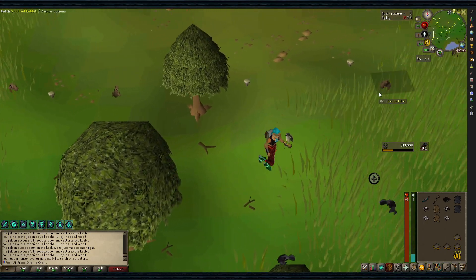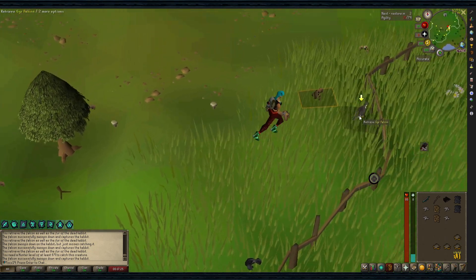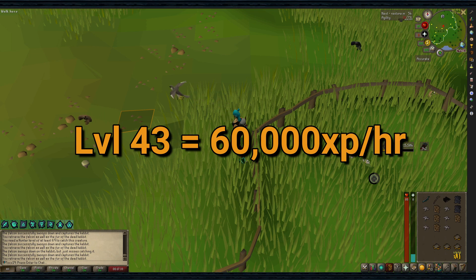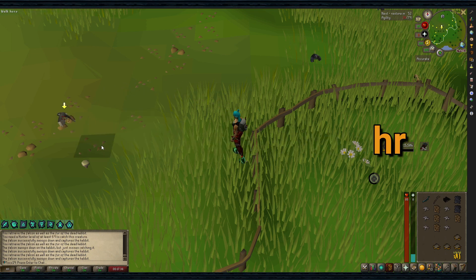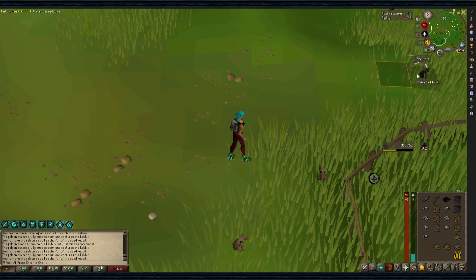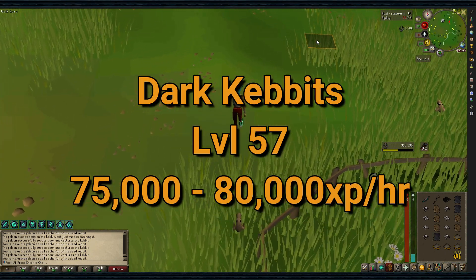All you need to do is click the Kebbits to make the Falcon go after them. Once it has, retrieve the Falcon and the loot, then drop the loot. Stand as close as possible to the Kebbits, wear weight-reducing clothing, and bring Bone Crusher if you have it. At level 43 you can gain 60,000 XP per hour, increasing to 70,000 at level 56. At level 57, switching to Dark Kebbits, you can receive 75,000 to 80,000 XP per hour.